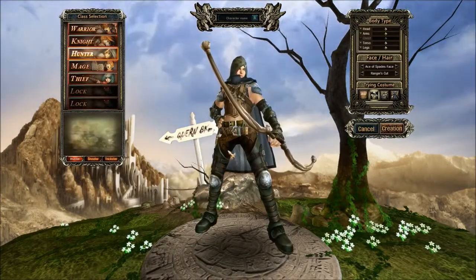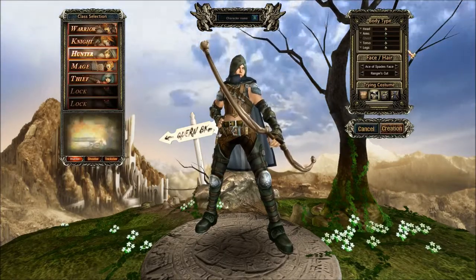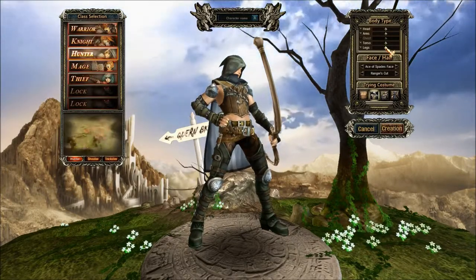Here he is, and there are some customization options. There are sliders, you can change your different body parts' size. So if you want to have a tiny head and big tree trunk-like legs, you can do that.